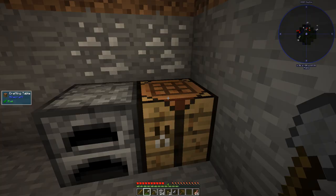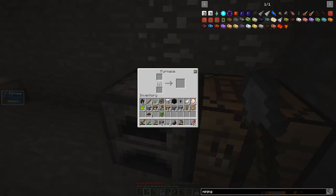Portal frame - so we need some stone bricks, it looks like, and we just put that in there. So we need to cook up some cobble. Let's get 16 going.